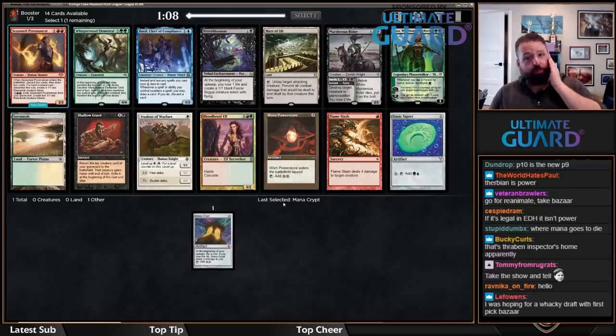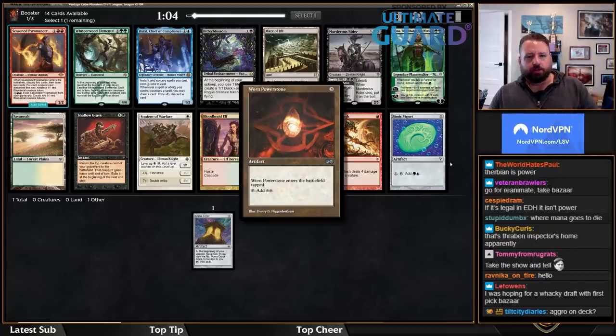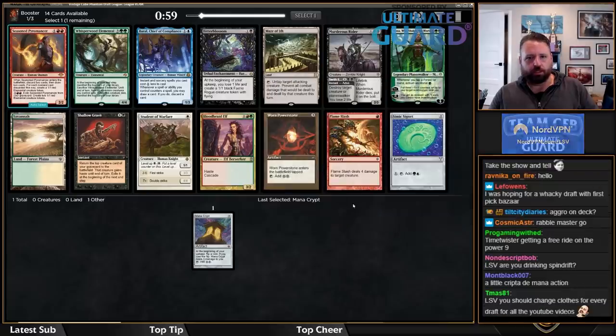I like when I get to play Bazaar of Baghdad in my decks, but I don't tend to first-pick it. I think I'm in for Worn Power Stone here — it's one of the better cards in the pack, though it's just staying in an artifact build.